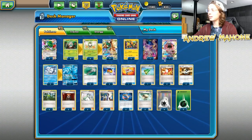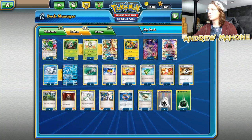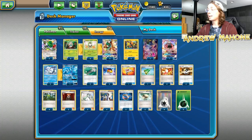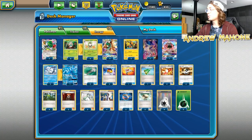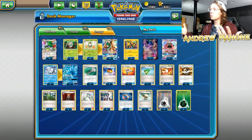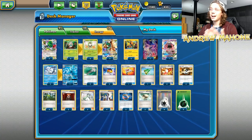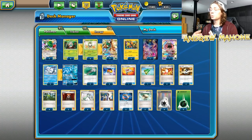But this list doesn't play Vileplume. Instead, we play a lot more Trainer cards. We play two copies of Field Blower, one Rescue Stretcher, a Revitalizer, three Level Ball. We get to fit Tapu Koko, Espeon, and even two Choice Bands in here — all because we don't play Vileplume. I still think Vileplume is really good, being able to get the Turn 1 Vileplume, burn through your deck, and shut off your opponent's items. But you don't have to play it to be successful, as Igor was able to show.